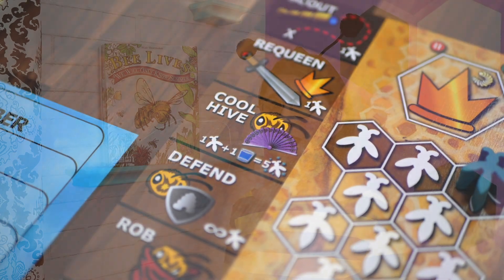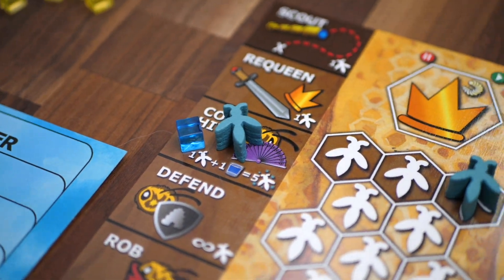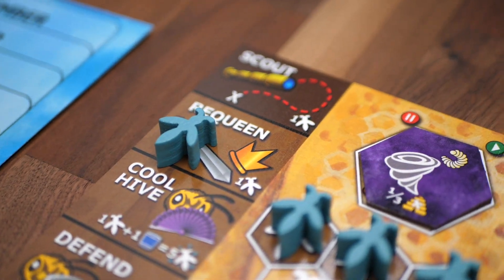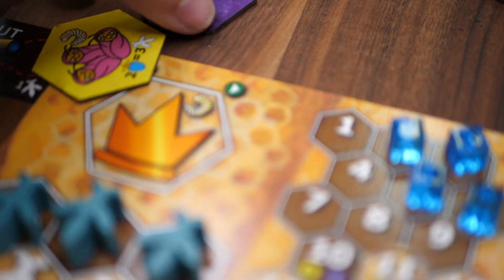Sometimes it's too hot outside and your hive overheats. When this happens, you'll need to take the cool action with a worker and a water resource to air condition your hive and gain new workers. Not liking how your queen is ruling your hive? No worries, you can overthrow her with the re-queen action. This uses one worker to change to a different queen, but also prevents you from getting any new workers during that round of play.